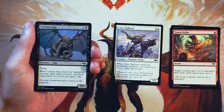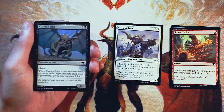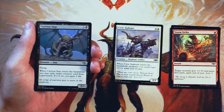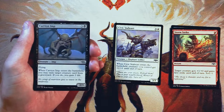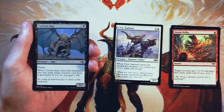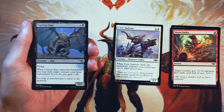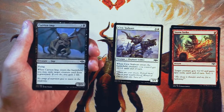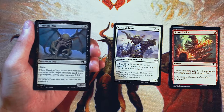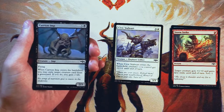Carrion Imp is a 2/3 for three and a black with flying. When it enters the battlefield, you can exile target creature card from a graveyard, and if you do, you gain two life. That exiling from the graveyard is not usually super relevant — there are corner cases if they can bring back a creature, but it's not going to make big waves in limited. Life gain is fine, but it's not the most exciting strategy in limited because it's really hard to build a successful life gain deck. It's not a terrible card — for four mana you get a 2/3 flyer and some life — but I'd rather have the Civic Stalwart. It's more aggressive and just does so much more.